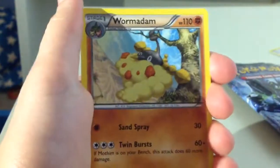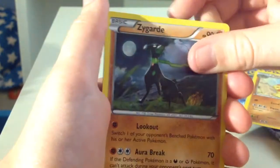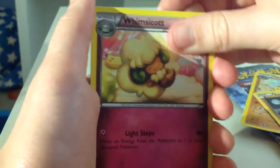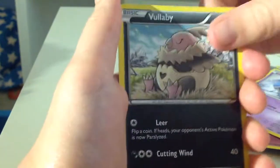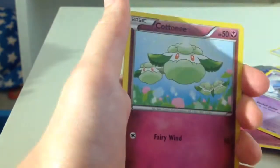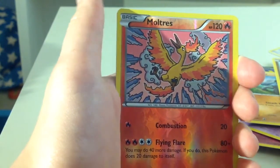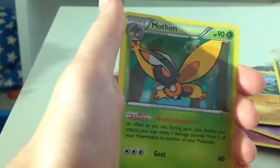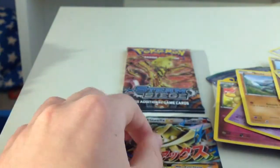We're going to start with a Wormadam, a Zygarde 10% form, Whimsicott, Spoink, Koffing, Volleybuy, Riolu, Cottonee. Reverse rare — Reverse Hollow Moltres. That's cool. And the final card is Morphin. Moltres — that's cool.